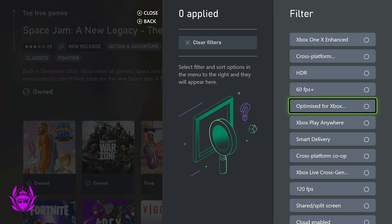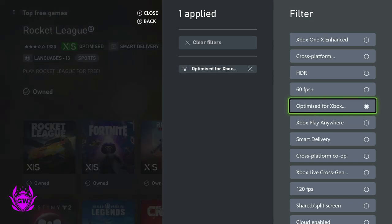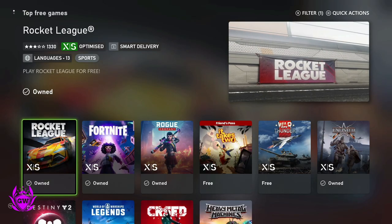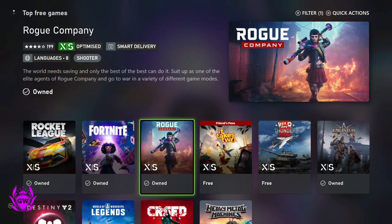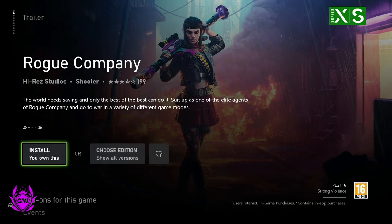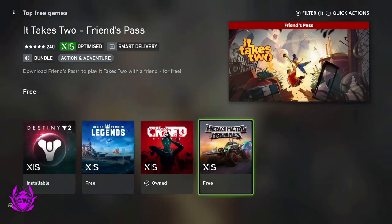This is the Series S and Series X enhanced games. Press A and then press B to come back out. You can see all these games are free to play for you to download. Just click on the game you want, then click install and see what your Series S can do.